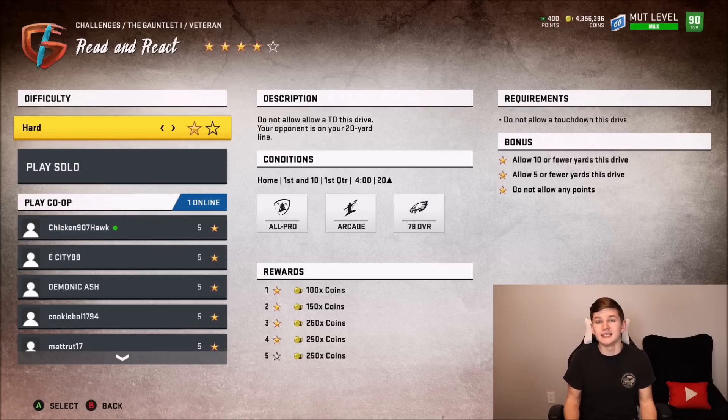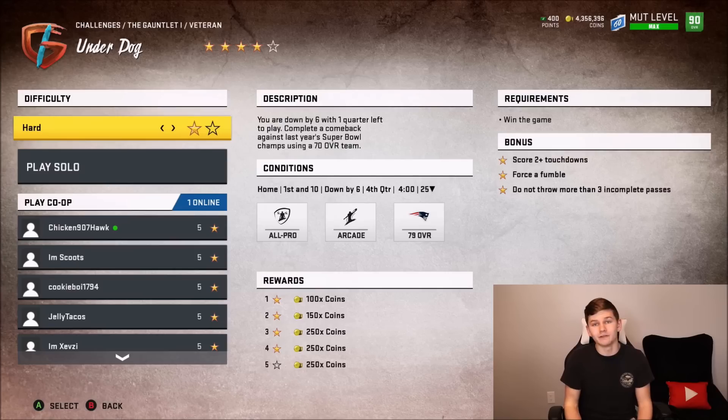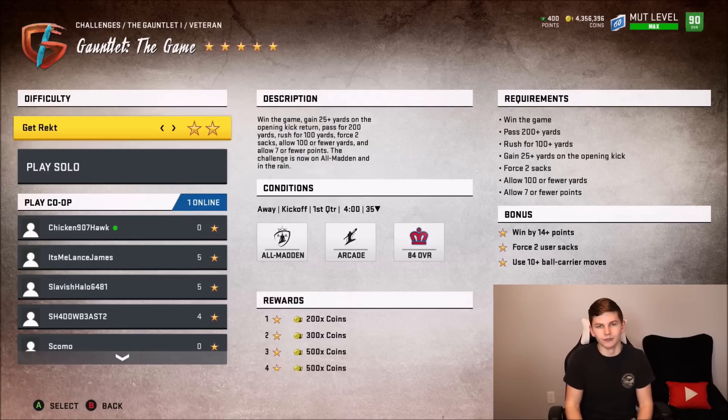With every other challenge: for Read and React, allow 10 or fewer yards and not any points — blitz straight up on that one. For Toughness, rush for a touchdown in eight or fewer plays — Wildcat again. If you rush for a touchdown in two or fewer plays you get five stars. Do not execute any ball carry moves — don't juke, don't spin, don't stiff arm. For Underdog, win the game, score two touchdowns, force a fumble. For forcing a fumble turn on Strip Ball and Tackling on Aggressive. For score two touchdowns, just pass the ball — PA Crossers. For the Gauntlet game, force two user sacks — hit B — win by 14 points and use 10 plus ball carry moves.